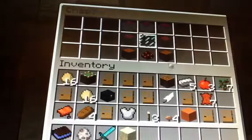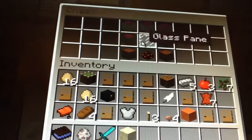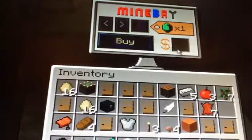Now we come to the TV. To make this amazing TV you need wood like this around, a glass pane, and redstone — which is quite easy to make.